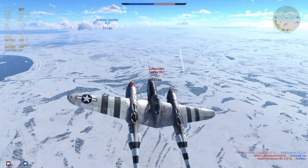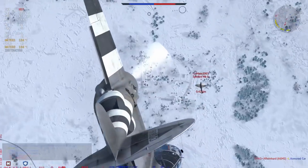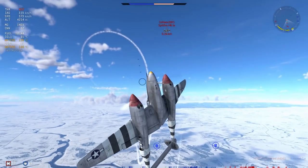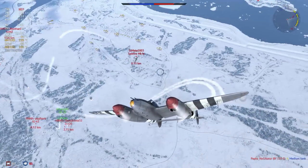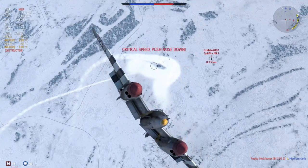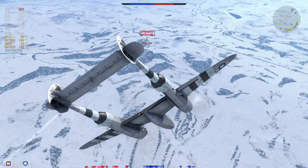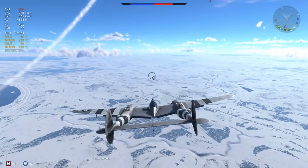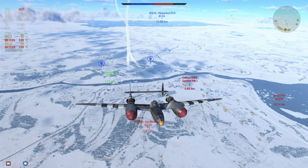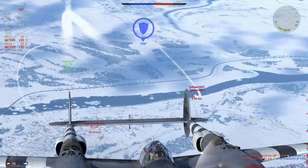I pull off fairly late — a little bit risky — then chuck it into a vertical, fingers crossed the Spitfire follows. He cuts in on the turn, which allows me to get on the inside and go for a quick burst, but I only get hits and now I'm starting to play to the Spitfire's game — I should not be doing this. You can see how easily he turns back onto me; he could have very easily finished me off. This is a big no-no when it comes to the P-38. You are a twin-engine fighter designed for higher altitudes, and you are a bit of a bus compared to a Spitfire Mk 1A which is designed purely for air-to-air superiority.